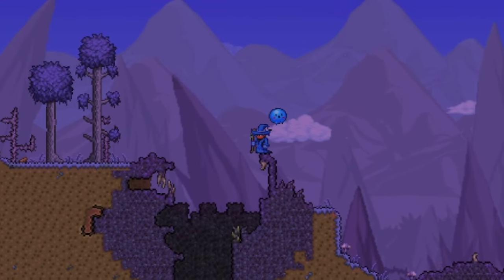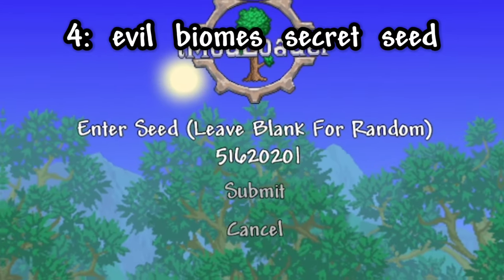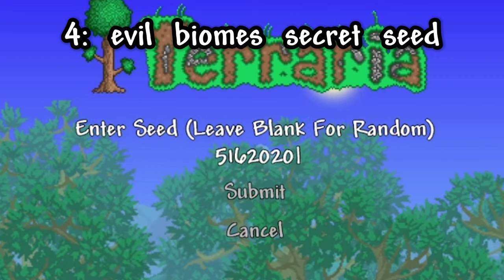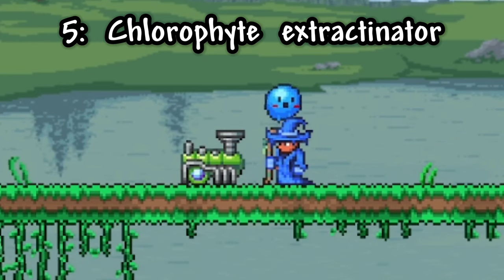While the evil biomes are usually something you don't want, if you do want them for farming or boss purposes, you sadly only get one per world. But if you use the secret seed shown on screen, it will generate both the corruption and crimson. Speaking of things you only get one of per world, you can use the Chlorophyte Extractinator to turn ores into their opposite counterparts, which saves you a trip to another world.